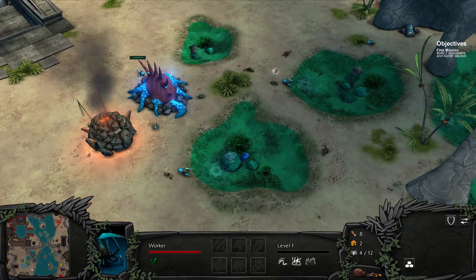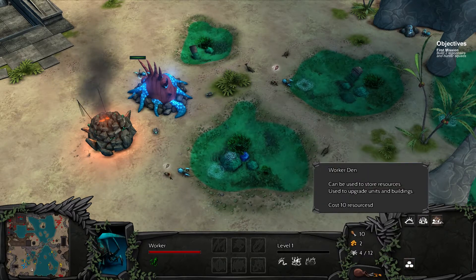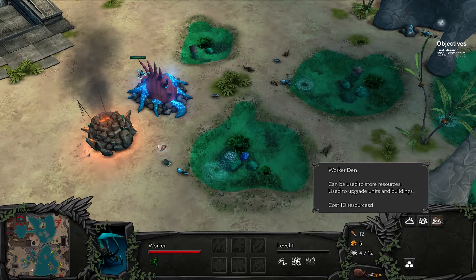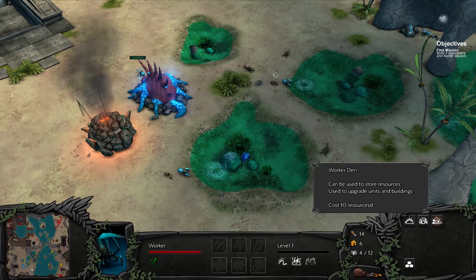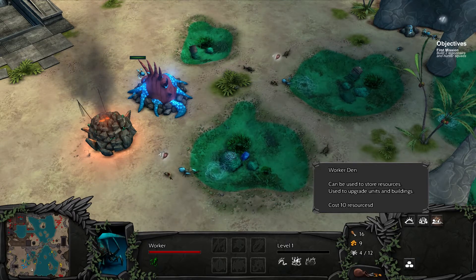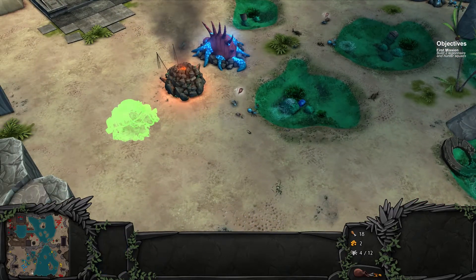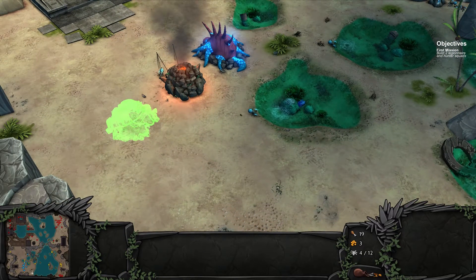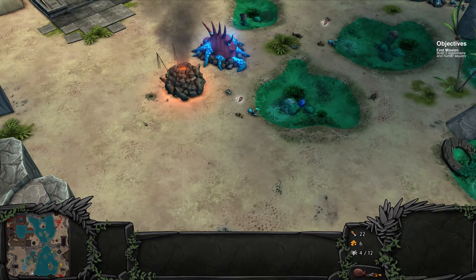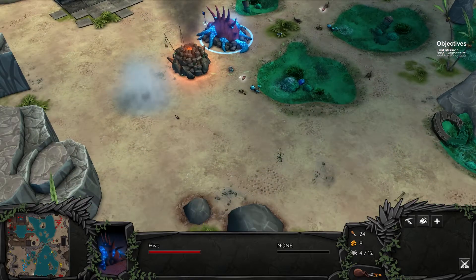We got some workers going. This guy is going to build a worker den soon. Five... six... okay, we're getting close. One more — there we go, we got it. So hopefully we can actually do something with a worker den this time. So far we haven't been able to, but this is the first time we can get the medic. Hopefully this will be the first time we can do anything with the worker den.